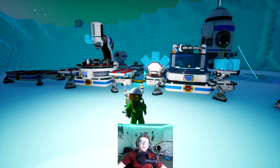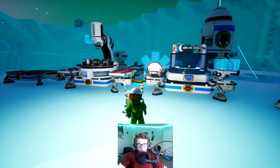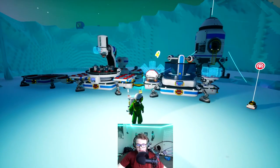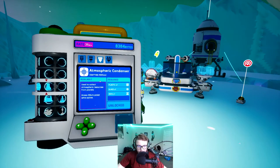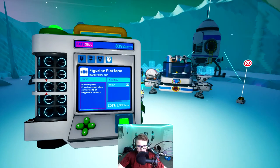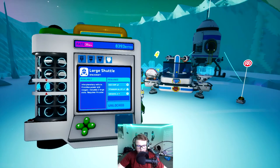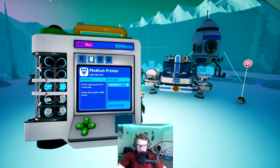Hey, what is up guys, we are back with another video on Astroneer. In this episode we are going to be trying to make an atmospheric condenser. This thing's pretty fancy — basically we gather gases from our atmosphere and then we can use them to craft alloys. For example, titanium alloy, which we're going to need to make a large shuttle later.